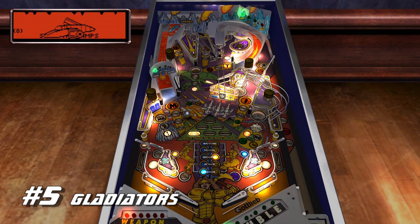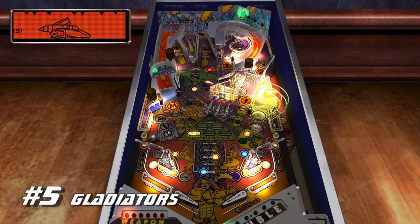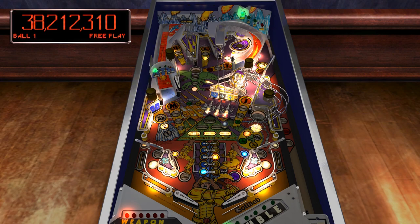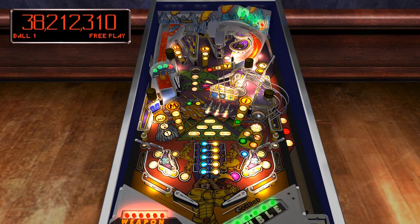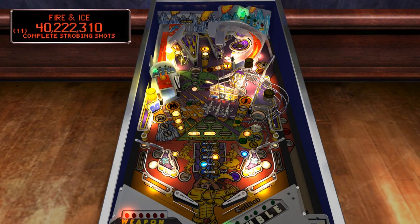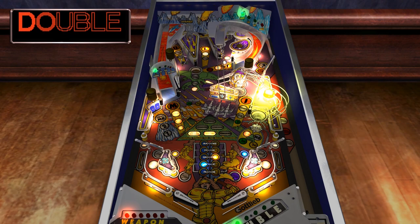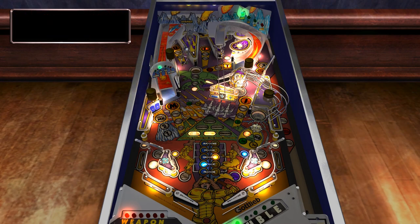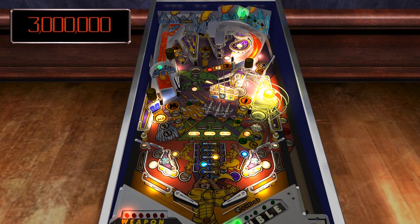Number 5: Gladiators. This table has a lot going for it — the playfield is nice and colorful with some very cool art, and the table layout is pretty unique but still fun to play once you get used to it. The music and audio is the first thing that will hit you: a pretty cool upbeat tune that'll keep the adrenaline flowing, and all the voices have a really cool echo effect that fits the theme of futuristic gladiators fighting a dragon. Once you start playing it may not be obvious what to do at first, but given a little time it all becomes clear.